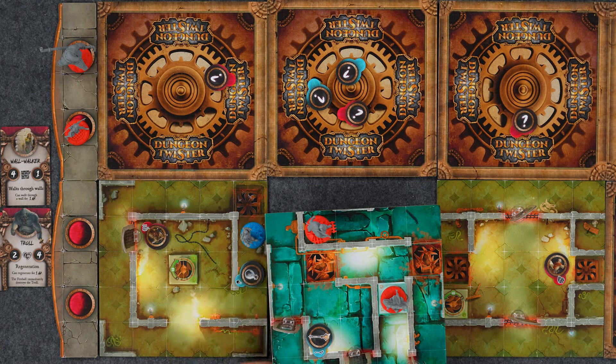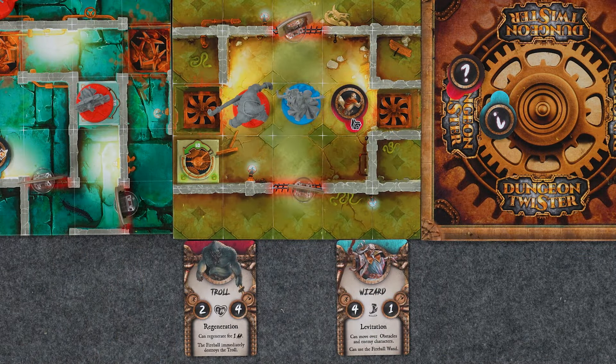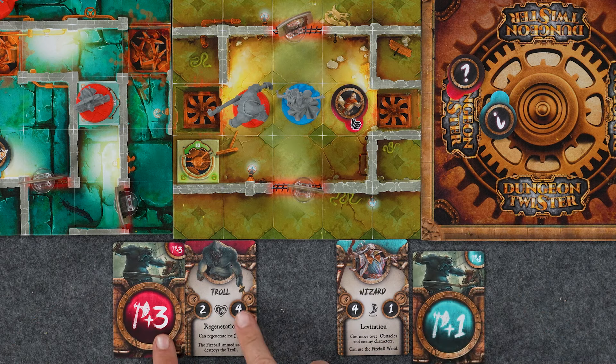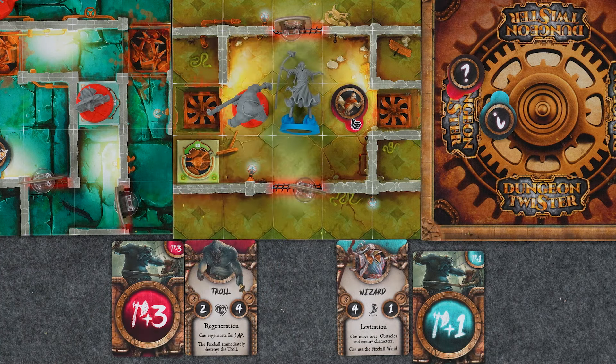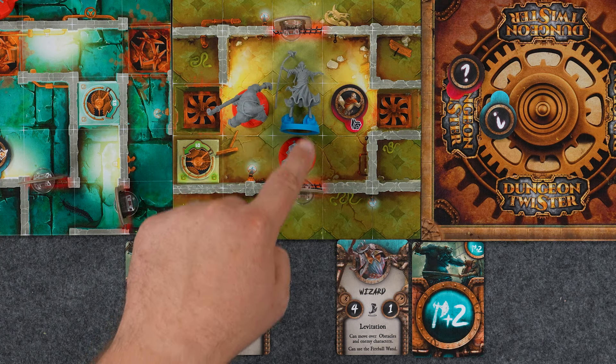Speaking of opponents, if you come across an opposing figure, you can initiate combat. Here you'll reference your character's combat value and you will also play a combat card. Once both players have picked a combat card, both cards are revealed and you see who has a higher total combat value. The player who has the weaker combat value is wounded and loses all ability to act other than defending themselves when attacked. If a wounded player is attacked and loses combat, they are removed from the game.